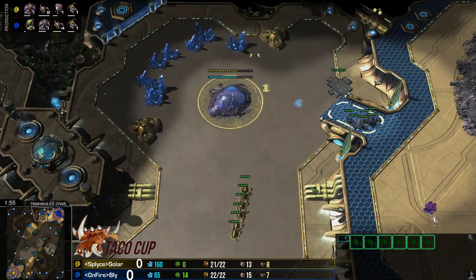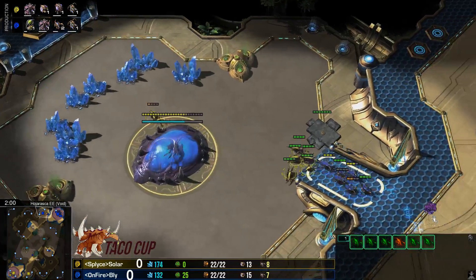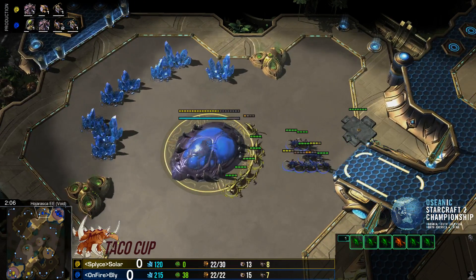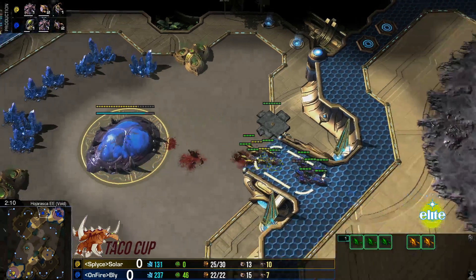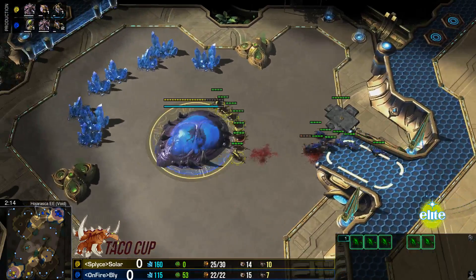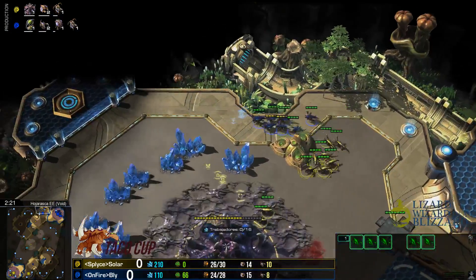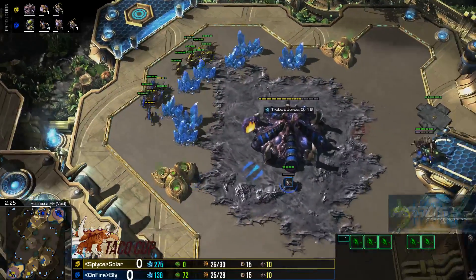Y la hora de la acción viene justo ahora. Miren ese micro de Solar, por favor. Si vienen cuatro Zerlings más en camino, Bly tiene que tener cuidado, porque si agarra una mala pelea, puede perder la hatchery. Pues ya va a perder hasta el momento. Salen dos para reforzar. Mira ese micro de Solar, por favor, separando el primero hace un momento y salvándolo. Y ahora con una ventaja en contra de Bly, que lo va a empezar a obligar a seguir produciendo Zerlings para defenderse.